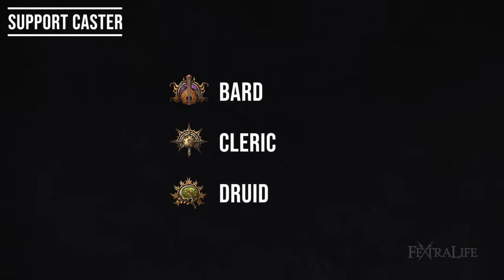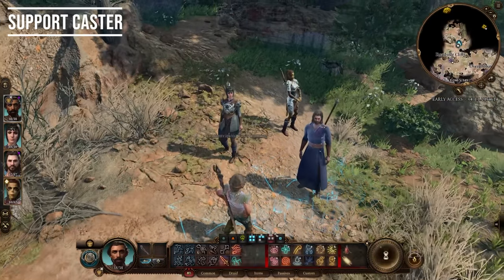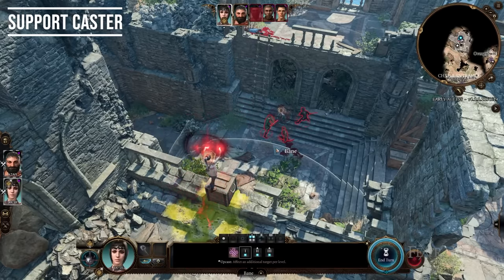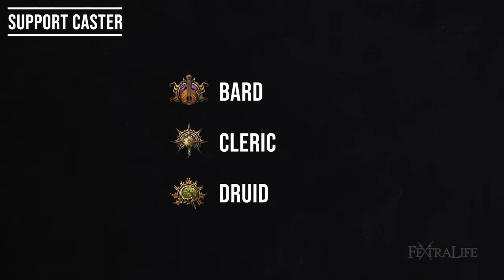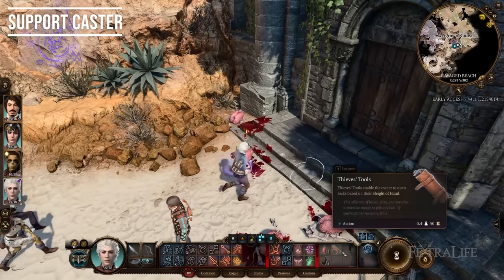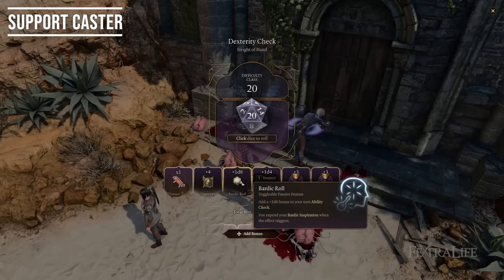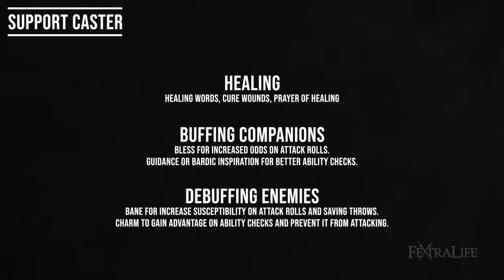Next is the Support Caster role. These are casters whose magic buffs your teammates, debuffs enemies, or heals and supports the group in some other way. I've separated them from offensive casters, who are primarily focused on dealing damage. Support casters will use things like Guidance to help nail dialogue or skill checks, Bless so your party hits attack rolls more easily, Bardic Inspiration to boost attack rolls or out-of-combat rolls, or Healing Word to pick up a downed character with a bonus action and still fling another spell. This role is focused on aiding the team, with damage as a secondary priority.